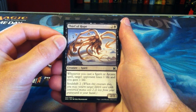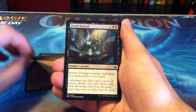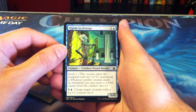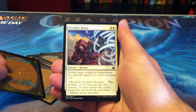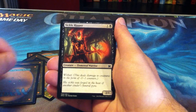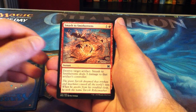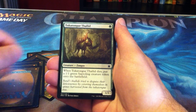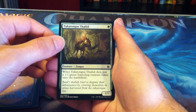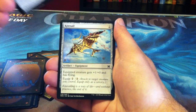Thief of Hope, Scion of the Wild, Death Denied, Vigean Graftmage, Tarashi's Grasp, Sickle Ripper, Smash to Smithereens, Tukatongue Thallid — always good to see Thallids. We can use the Saproling token that we got in this pack. Dread Drone.